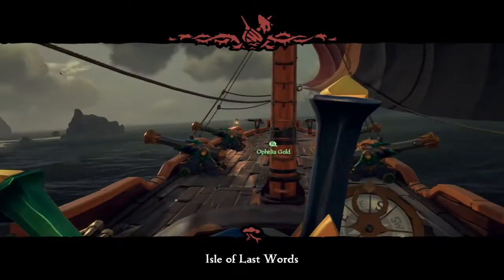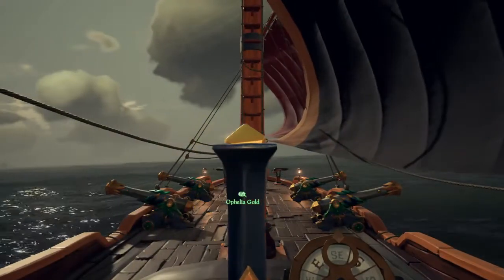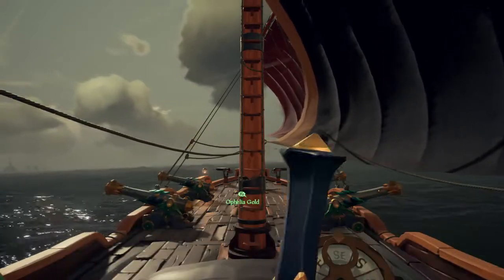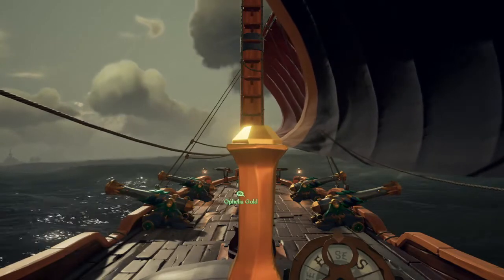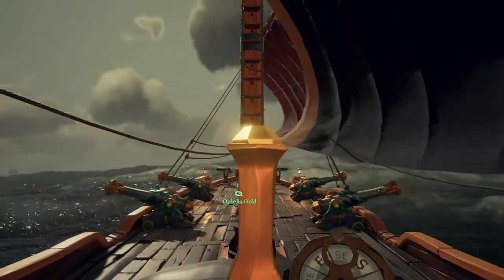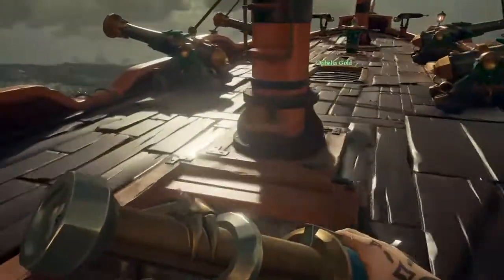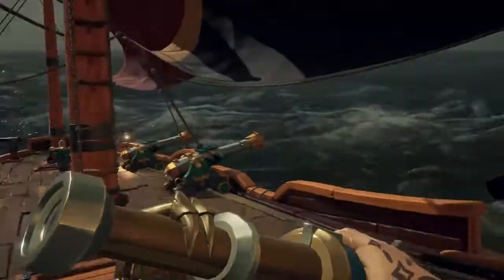We're going to go to Fetcher's Rest first because it's closer. Fetcher's Rest looks to be quite a big island, so it might be a bit of an ordeal with these treasure maps. There only seems to be one cross on the first island, but there seems to be three crosses on the second island. We're far away — I think we're going to cut to that. See you in a bit, guys.